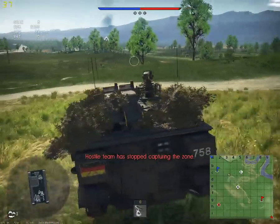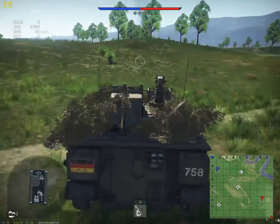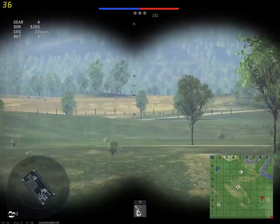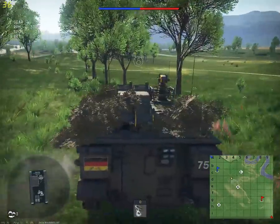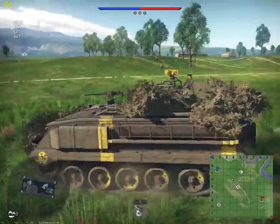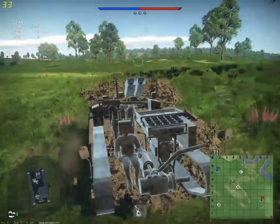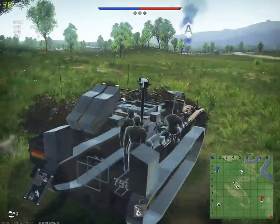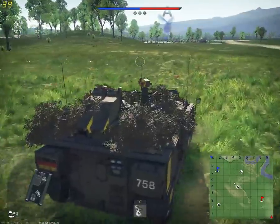The enemies are at B, so I have to cap A. The zone is capped. Using my machine gun to mark targets. Here's the interior: big engine beside the driver, in the back two guys — one aims the rocket, one reloads. Fuel tanks in the back, and down in these boxes are the missiles, with two additional missiles in the launchers — fourteen missiles in total.